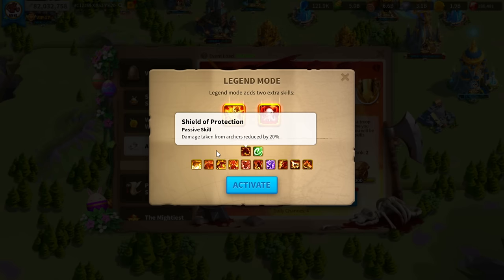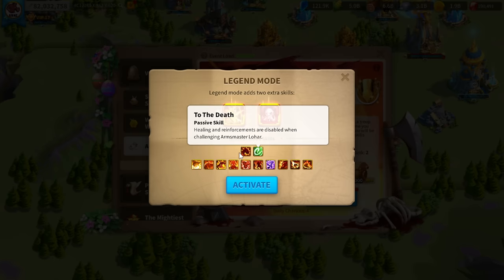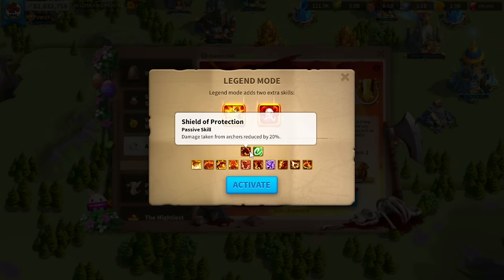Plus in legend mode you have Shielded Protection — damage taken from archers is reduced by 20% — and To the Death, which disables healing and reinforcements. So you definitely don't want to be using archers in this event. If you've made it this far using archers, you should redo it with infantry or cavalry; using someone with instant proc damage like Alexander the Great is why I choose infantry.